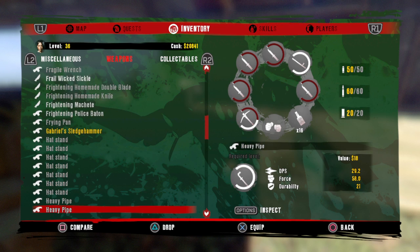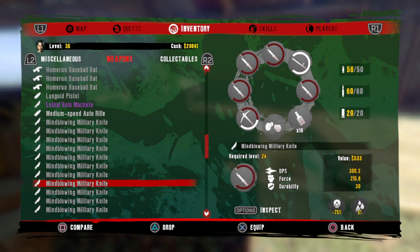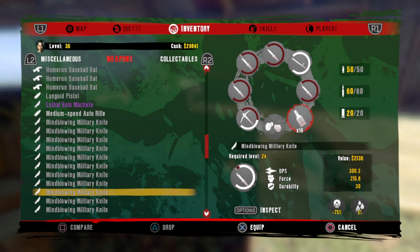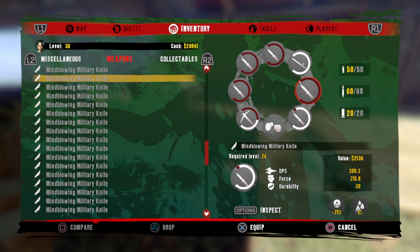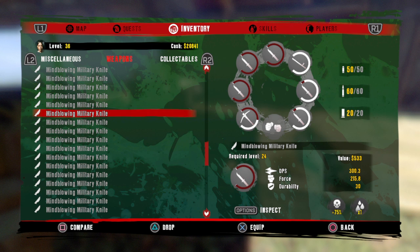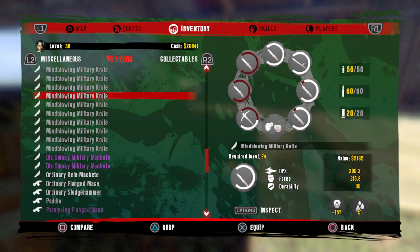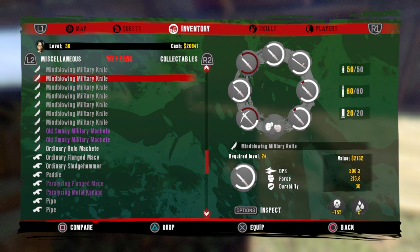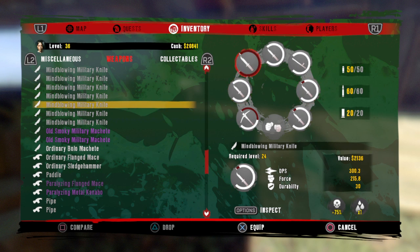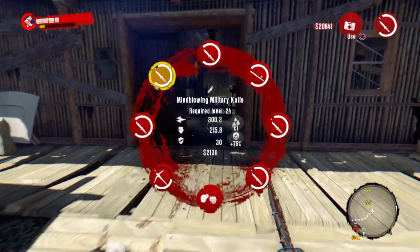You can keep filling this up as much as you like and have unlimited items — you can pick every single weapon up you see. It's very easy to do and very quick. This should work every time — it works every time for me. Once you've done the glitch and gone over your limit, you can take the alcohol off and carry on as you were. You need to have a full inventory to do this, otherwise it's not going to go over the limit.